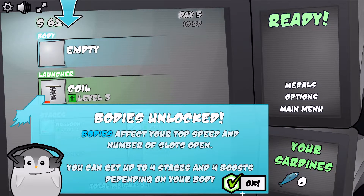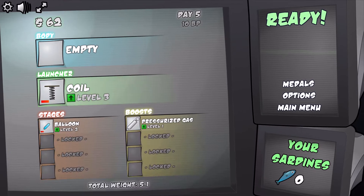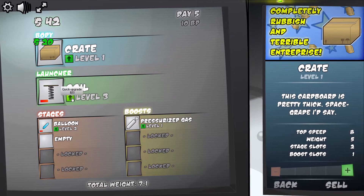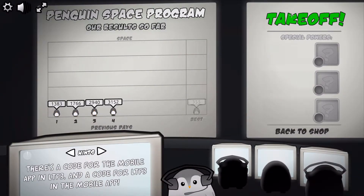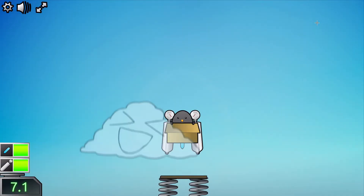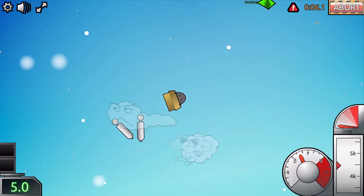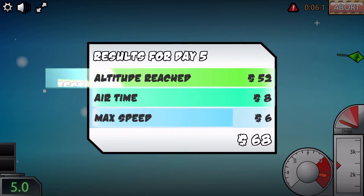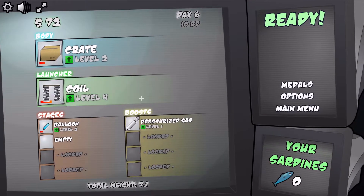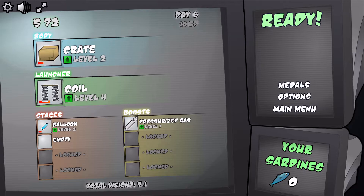Bodies are locked — bodies affect the top speed and number of slots open. You can get up to four stages and four boosts depending on your body. Great, let's get a crate! Ready? Yes, we're just getting better and better! Oh my god! That's it, let's go! Very nice. This music is really good — maybe slightly repetitive, but what do you need? We're just making penguins fly, what do you expect?